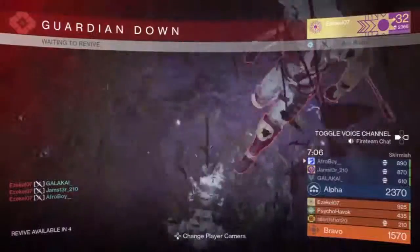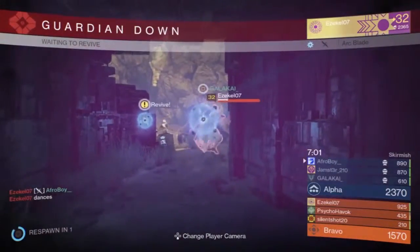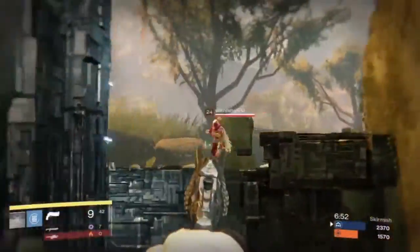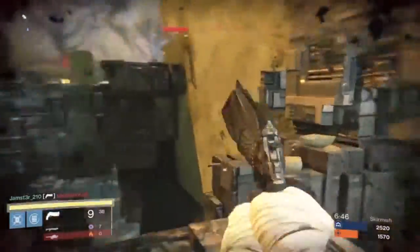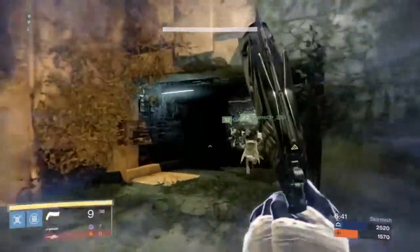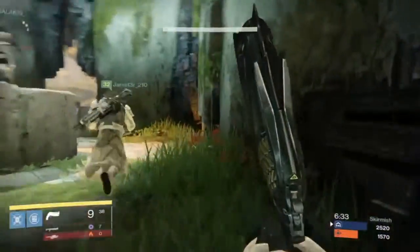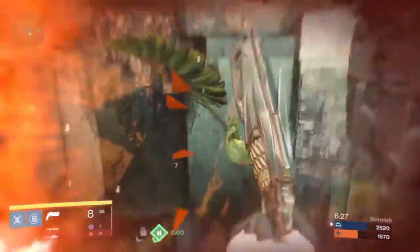Max out your alternative characters. Make sure they're at level 26 before you start playing the Taken King expansion pack. I'm not sure if being under level 26 will reset your level or cause issues, so just make sure your alternative characters are at level 26. Also be sure to max all your subclasses, as there will be a third subclass added, so that way you just have that new third one to worry about.